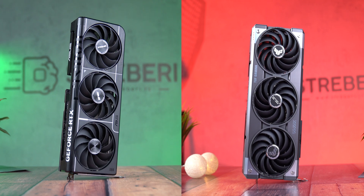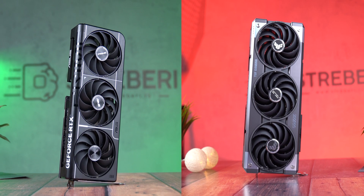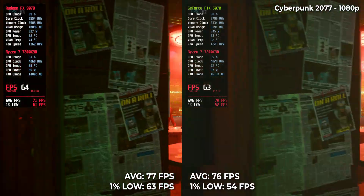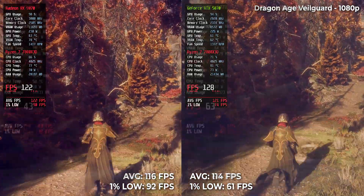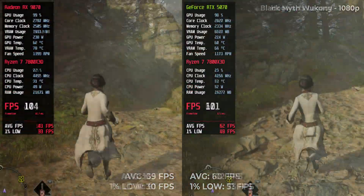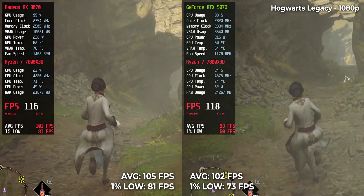In this video, we are comparing the RTX 5070 and AMD's RX 9070 — two GPUs that, at least on paper, belong to different leagues when it comes to RT. But we put them on the same field. We tested Cyberpunk 2077, Star Wars Outlaws, Dragon Age Veilguard, Black Myth Wukong, and of course Hogwarts Legacy, all with raytracing enabled at 1080p, 1440p, and 4K.